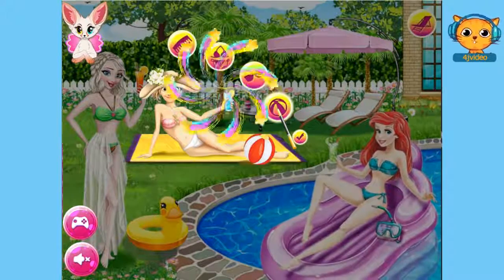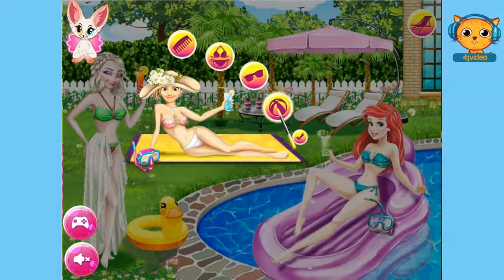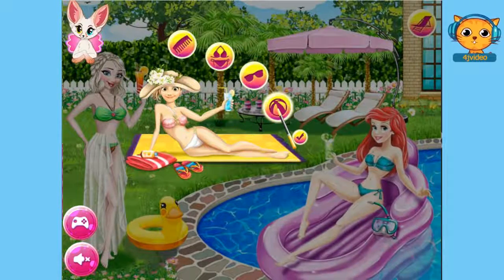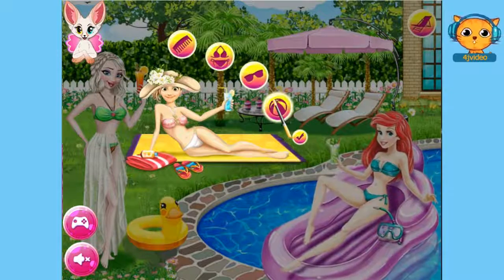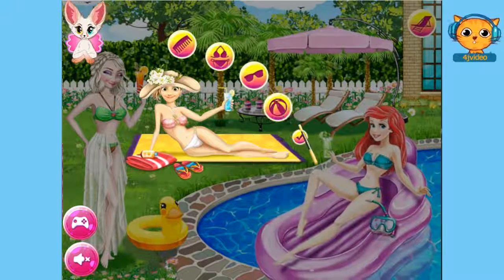Let's click on this picture to see what we've got here. A snorkeling mask. I think I'll go with the towel and lotion stuff. That's it guys, we're done with Princess Rapunzel. Let's click on this check button now.